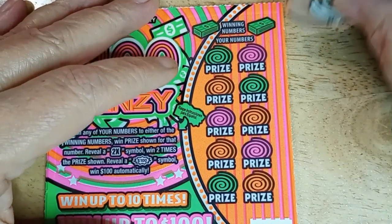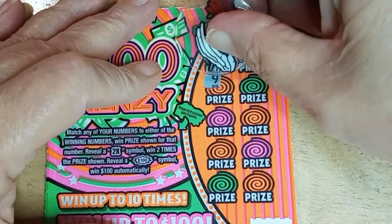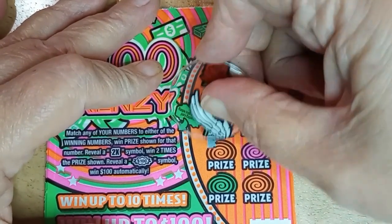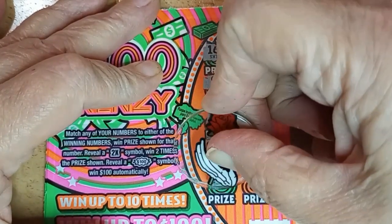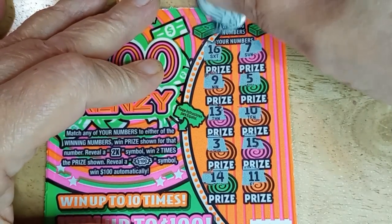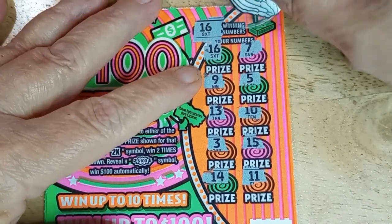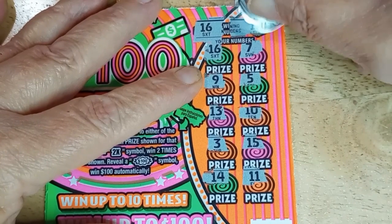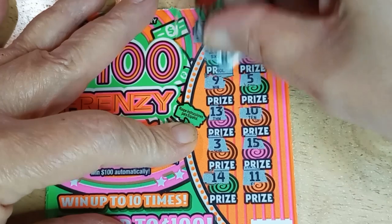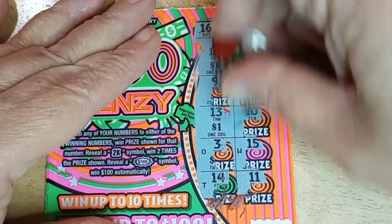Second card — let's go, hand, we can find something. I got 16 again, 7, niner, 5, 13 — always a good number — 10, 3, 15, 14, 11. 6. Oh, 16 does win this time! It couldn't be another $50 underneath there. 13 — so I got two winners. Please do not be false multipliers. And you are. Oh well, I found a winner. We will find another one.